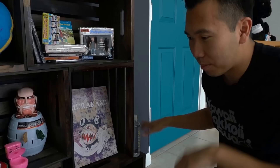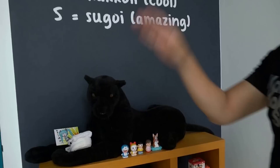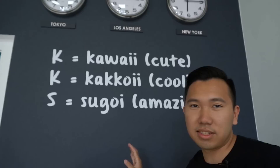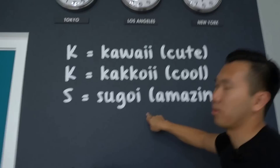Let's move on to the other side now. This side is a little sad because we didn't fully decorate it yet — you saw some empty crates on the other side that we'll need your help with later. Starting with the clocks: we've got Tokyo time, Los Angeles time, and New York time. No idea why New York is up there but it happened. We also got a new KKS decal — just to remind you, KKS stands for Kawaii, Kakoi, Sugoi — cute, cool, and amazing.